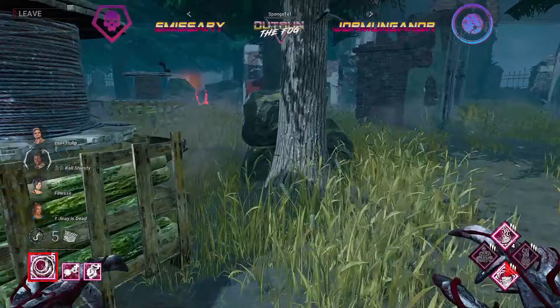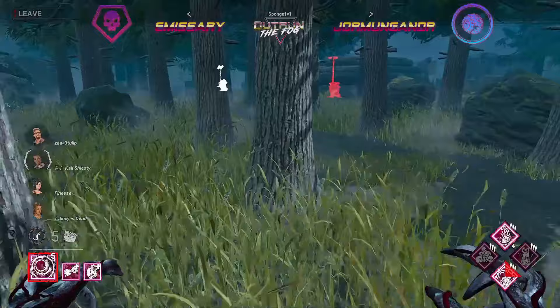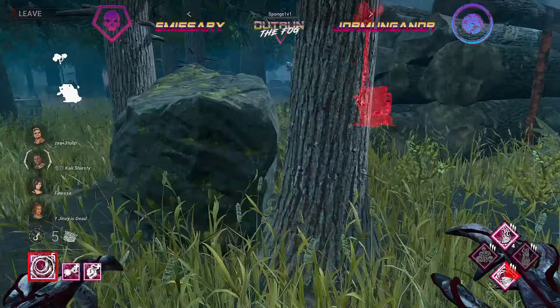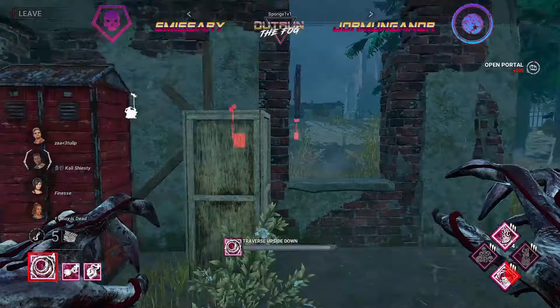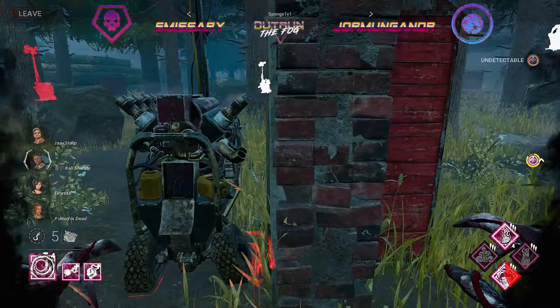We're just looking around patrolling the middle of the map to see if we can spot out any survivors trying to get to the unblocked generators, thanks to our perk Corrupt Intervention which blocks the three furthest away generators from wherever we spawned. Gonna keep looking around here, not really able to spot out anybody. Just gonna place a portal in this little window gym and then teleport back to where most of the generators are.